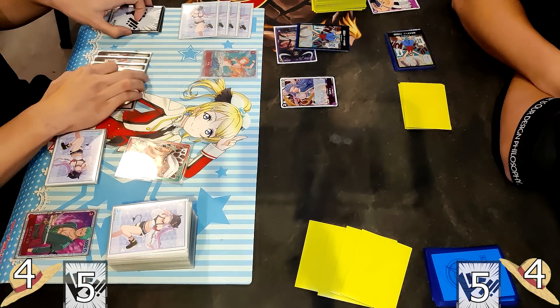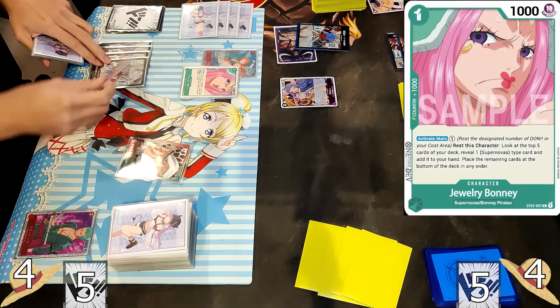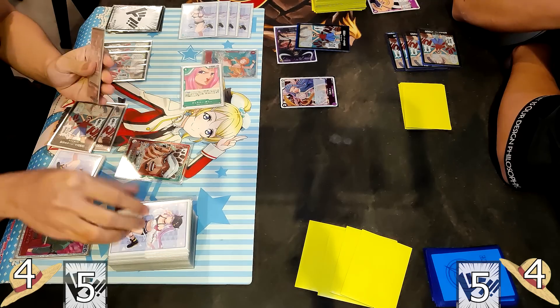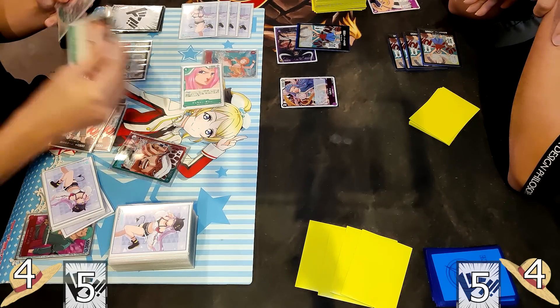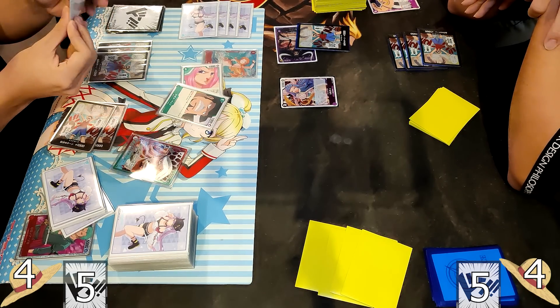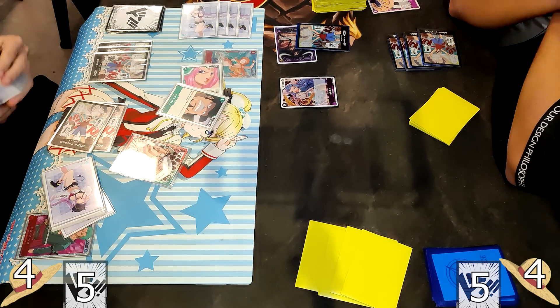We move on to turn 3 for the Law player as he goes for 5 Dawn and plays Jewelry Bonnie. With Jewelry Bonnie, you look at the top 5 and pick up 1 Super Nova card to add to hand. It looks like he picks up the blocker for 1 cost, putting the rest to the bottom of the deck.